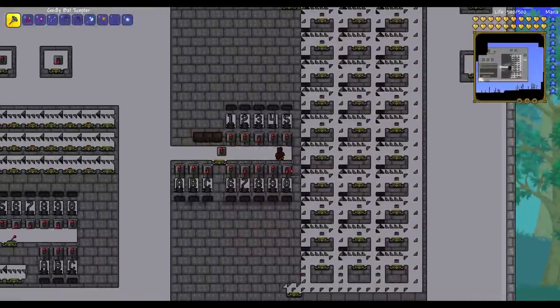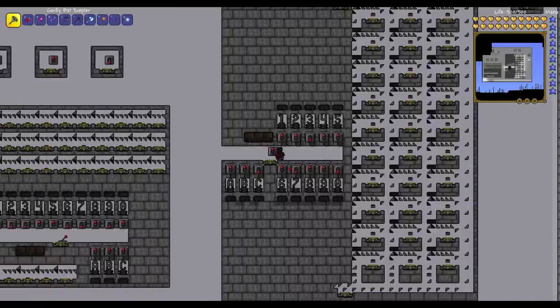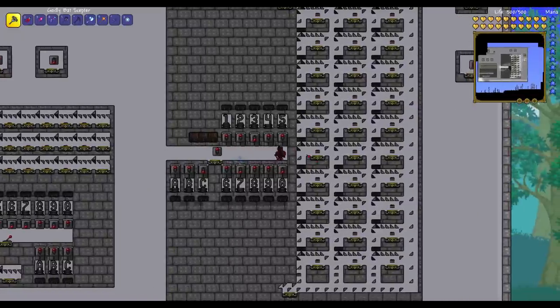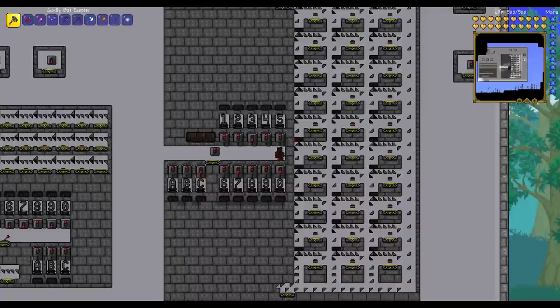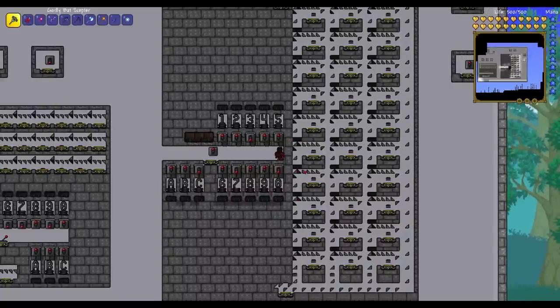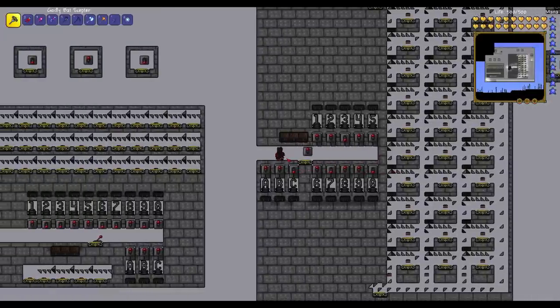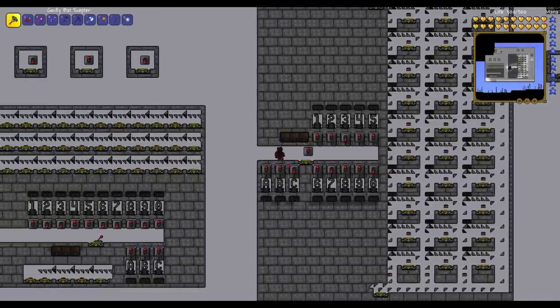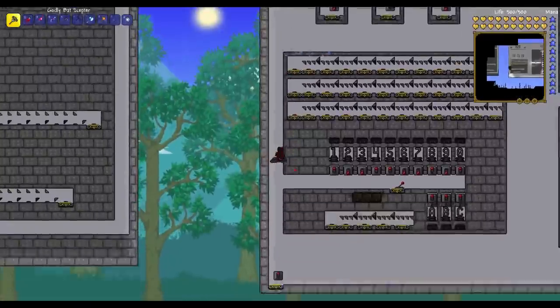That's essentially how this entire teleport hub functions and how it can be built. I'll be providing a link in the description box to a written guide with pictures of this particular teleport hub with wiring as well. That way, if you want to build this larger version for yourself, all you have to do is follow the pictures presented in that guide. If you want to build something a little bit more compact and far easier to build, let's take a look at the teleport hub over here.